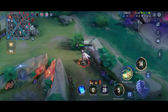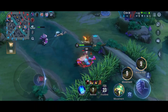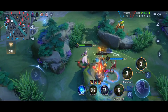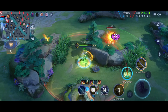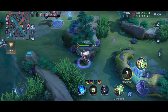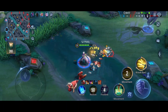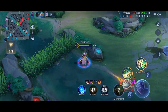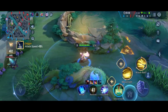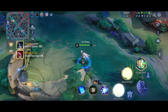As a jungler, always try to focus on enemy buff objectives and enemy jungler rotations — it will really help you to invade and farm a lot more than other junglers. Here the enemy laner is in the top lane so I came into the blue buff and took it. He might take my blue buff also — let me check. I don't want to fight right now.